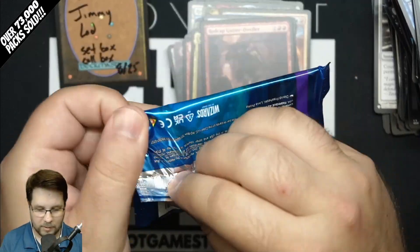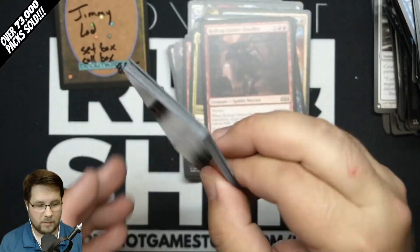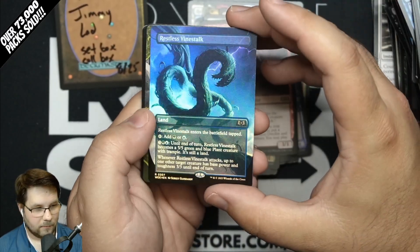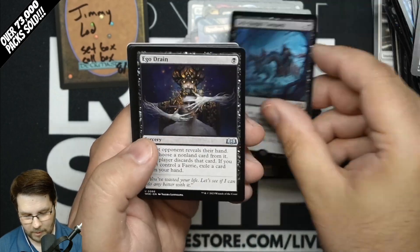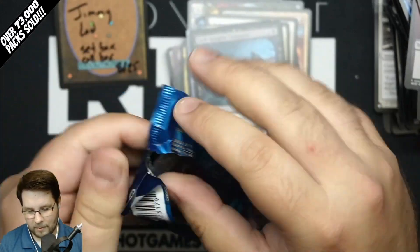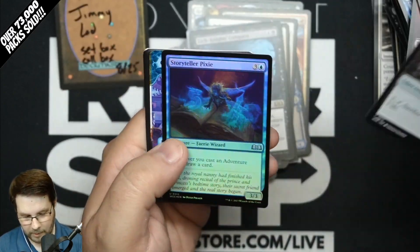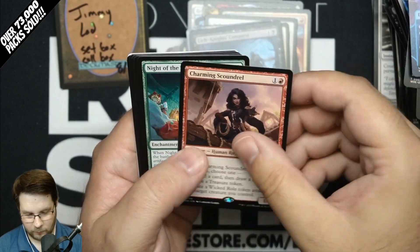We'll also be doing some giveaways on our live streams Saturday, Sunday, Monday, and Tuesday night at 8:30 Eastern time. So if you get a chance to stop by, you could win a Wildsville Drain Collector Pack. Restless Vine Stock Borderless, Ground Seal, Lich Night's Conquest Rare. Definitely a lot of fun to come hang out — just click that subscribe button and you can chat and enter our giveaways in our live streams. Starting out with Compulsion, Garak's Uprising, and Charming Scoundrel Rare.